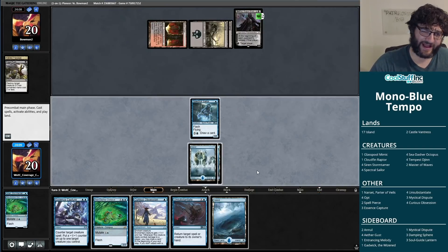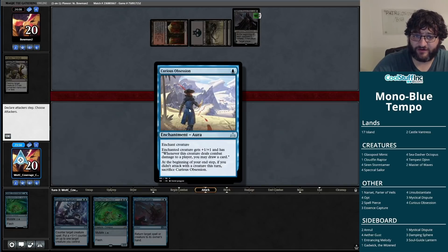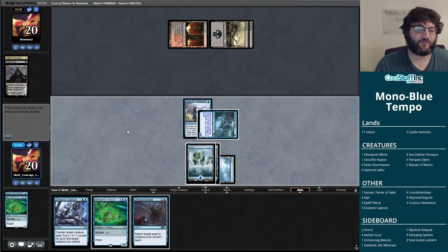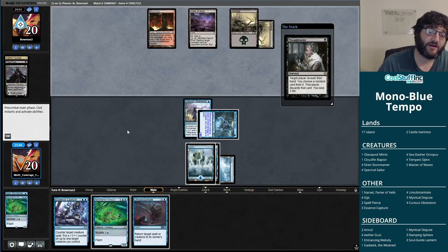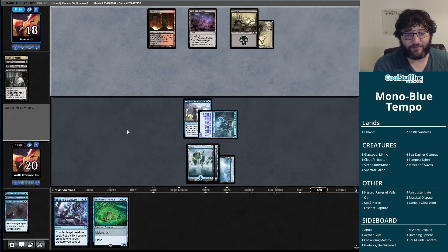Really wish I'd been on the play here, but we'll pass back. Our opponent plays a Davriel at three mana — I'm fine with this. You want to make me discard cards? I'll throw away a Sea-Dasher Octopus, which I have one to spare. I have a Spectral Sailor so I can take out the Davriel if I want to — or frankly ignore it. I kind of just want to put a Curious Obsession on the Spectral Sailor and let the creature attack, even attacking the Davriel directly.